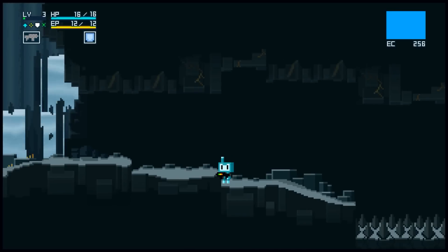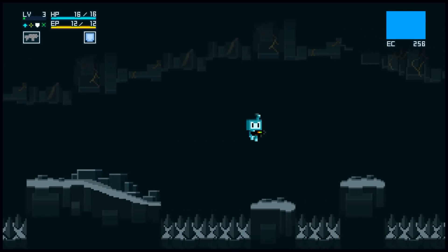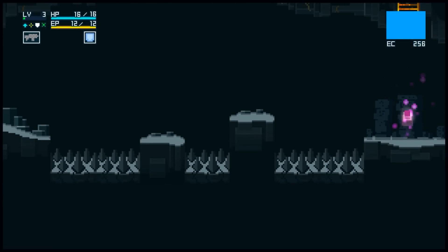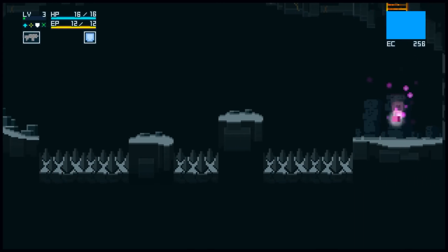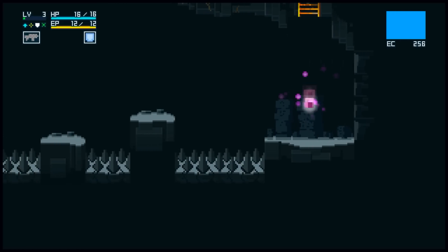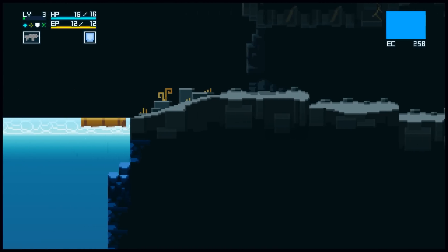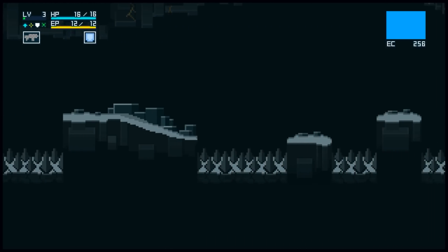That jump looks a bit far, so I think we're going to have to do the run for that. And there is the second piece of Anne. Well, did I mention this is an alpha demo? Once I touch that second piece of Anne it would conclude the demo. So this has been Anne by Games by Moe. Moe is a great guy making an amazing game here. Go to the Kickstarter page, which will be linked in the description, and show this game some love, guys. This has been FedoraGamer — if you liked this video please like, comment, and subscribe, and I will see you next time.